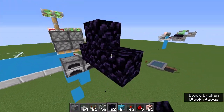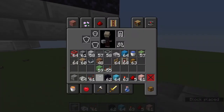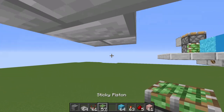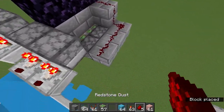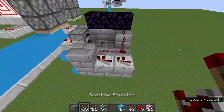Now take three obsidian starting right here and place it in a line like that. Come down here with three stone bricks, then get a stone brick here. Take three sticky pistons and place them down here in a line, then three stone bricks here and some redstone across that, then three more stone bricks and a stone brick there.